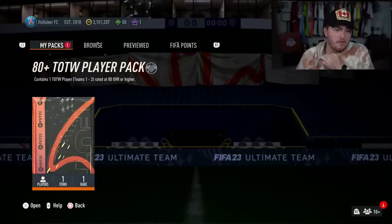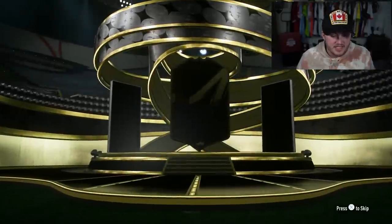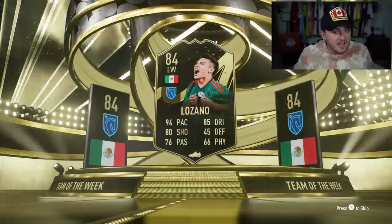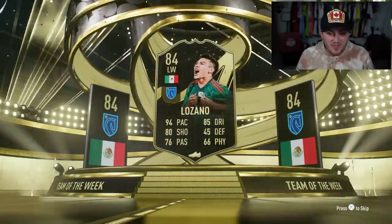An 80 plus team of the week player from team of the week 1 to 3 - you could be Haaland, Salah - don't really know who else has been good. But Haaland or Salah are possibilities. Let's open this up and see what we get. It's going to be Mexico, left wing - Lozano. That's not bad. I'm happy with that. That informed Chucky Lozano is actually pretty good.